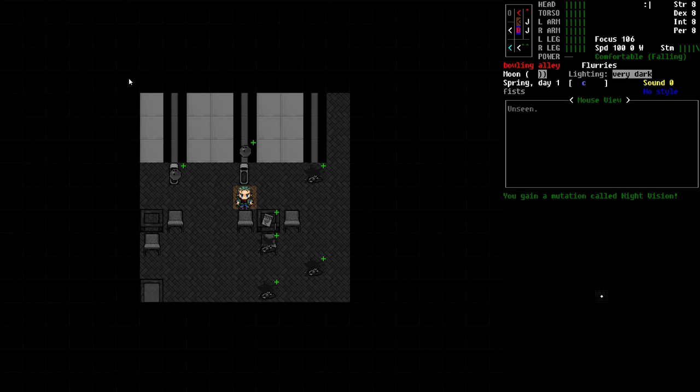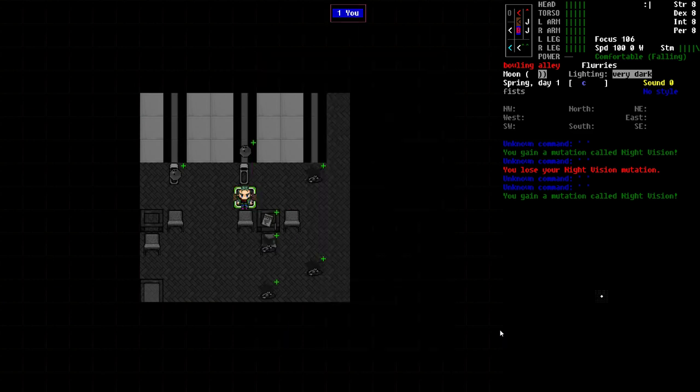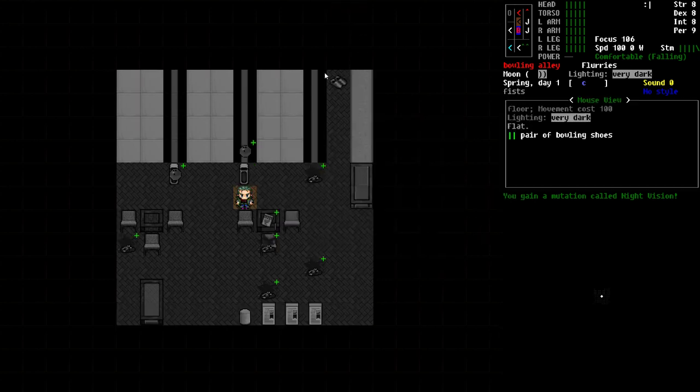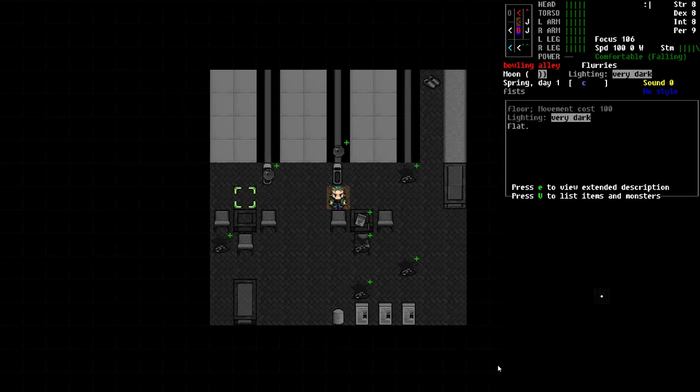A nine Perception rating will add one more area to the area you can see around you. If I go to the Debug menu, edit my stats, and increase this just by one point from eight to nine, you can see our view radius just grew by another point. So now we have five spaces around us — one, two, three, four, five.